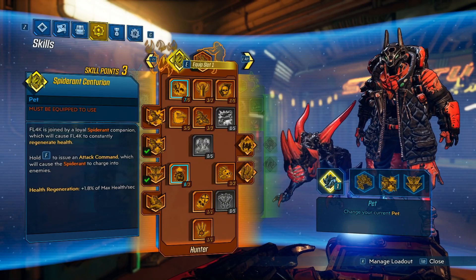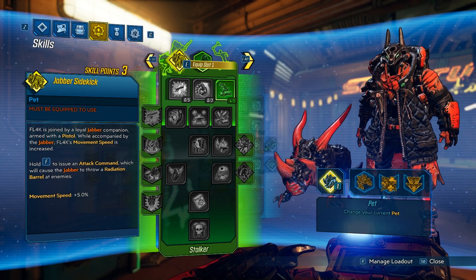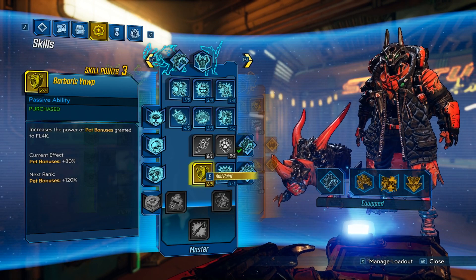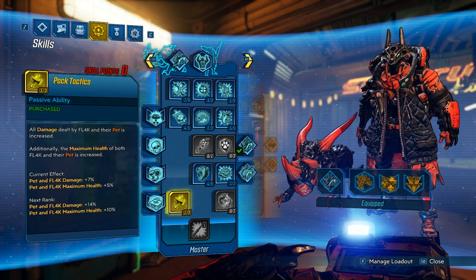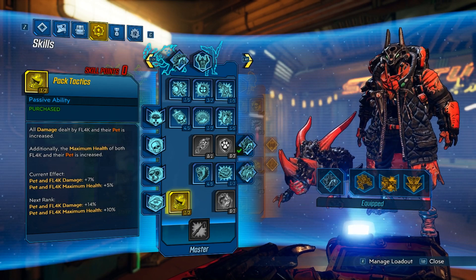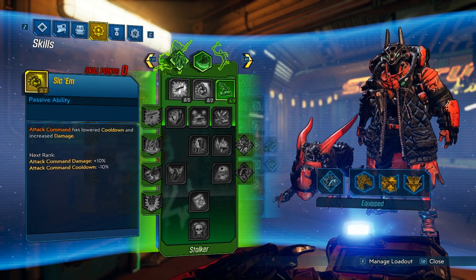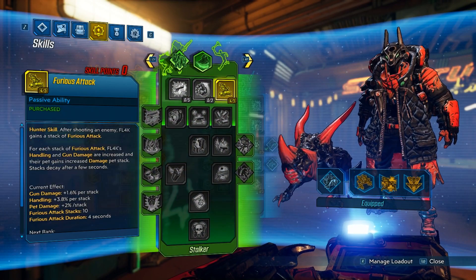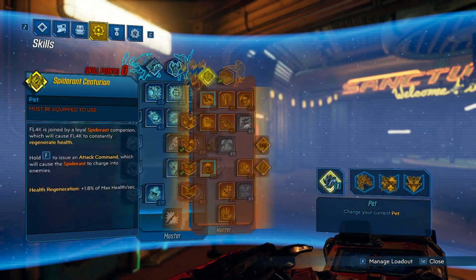The first one will be a Rack Attack all-rounder Flak that you can use with any of the action skills — it's the one that I uploaded a few weeks back. We'll be putting those 3 points into Barbaric Yop and Pack Tactics, because this just gives us the most damage. We get a bit of damage from Barbaric Yop and then a chunk of damage from Pack Tactics, which is very, very nice. I opted for this over finishing off Furious Attack because 1 Pack Tactics and 2 Yop ended up being a little bit better than 1 Furious Attack and 2 Yop, even with the Stalker. So that's the new build there.